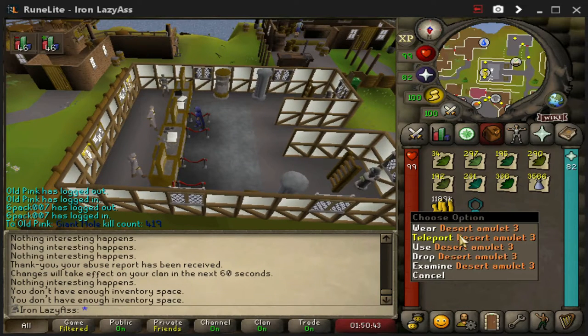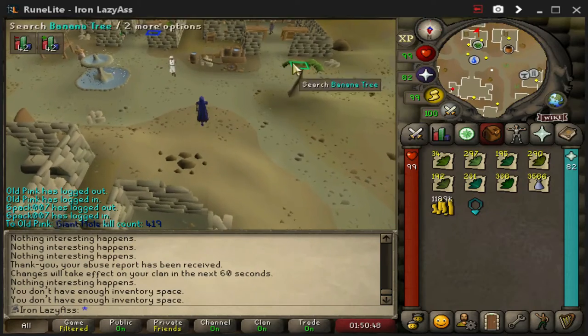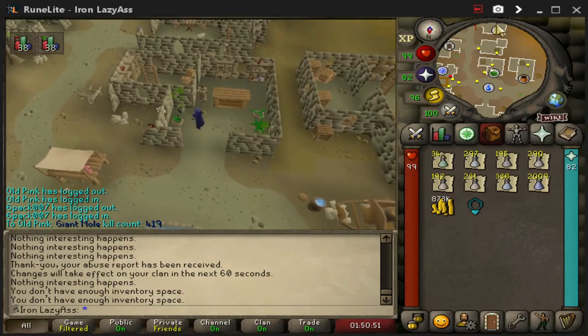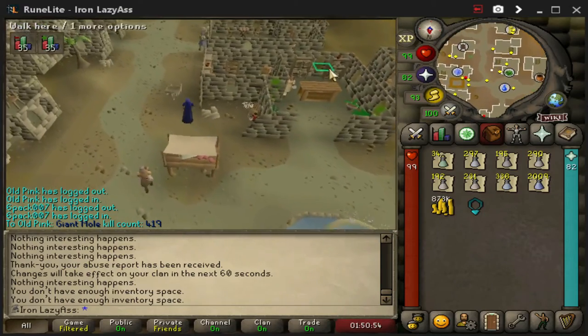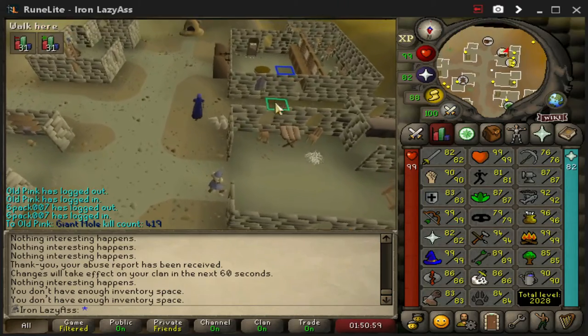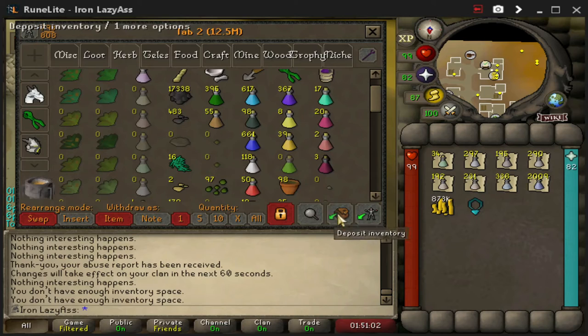Just finish cleaning all the herbs, teleport to the desert, get these made into unfinished potions. There goes 320k — whatever, it's worth it. Far better than the time. 145k XP.